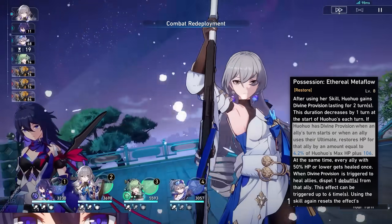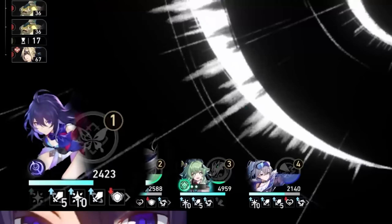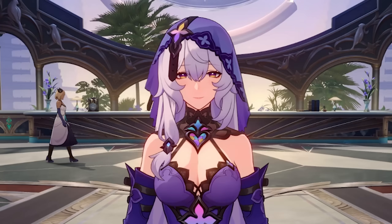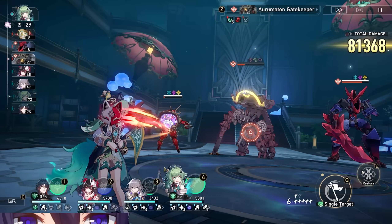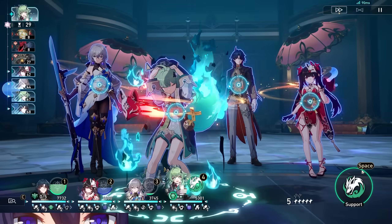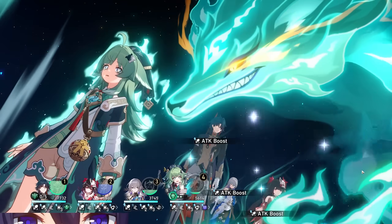Every turn HoHo's healing is up, she has an opportunity to cleanse your teammate and heal from her passive. Every single time your teammates ult or take a turn, they will receive healing and proc that cleanse chance. But the best part about HoHo is actually her ultimate, which gives your whole team 20% energy back to their bank at a high level, and also massively increases their attack for two turns. She's incredibly useful in single and multi-damage comps, and her ability to battery your whole team makes you able to get more solid ult, buff, and debuff uptime from friendly ultimates.